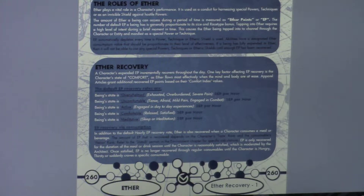Tapping into Ether requires a high level of intent during a brief moment in time. EP automatically depletes every time a power, technique, or an Etheric Shield is used. Abilities have a designated Ether point consumption value that should be proportionate to the level of effectiveness — more powerful stuff will obviously use more EP. If somebody's fully expended their EP for that day, they can't use any special powers, techniques, or the Etheric Shield until enough is recovered.